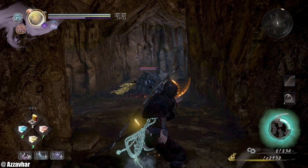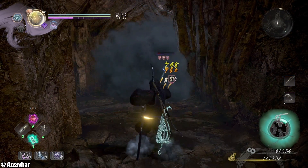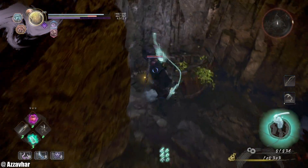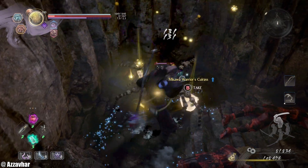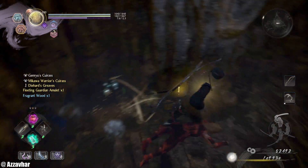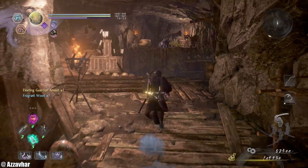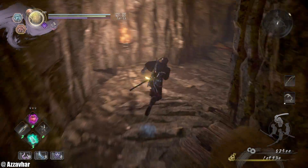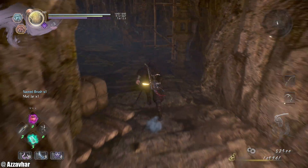Watch out for these eggs — there are some more spiders in there. Couple of enemies here, you can pop some feathers. Then finish off with kunai. There is an enemy just tucked away in the corner here. That's all of that. We've got some Fragrant Wood again — it might be worth setting the Fragrant Wood to a shortcut if you want to. If you get the Toxic debuff, you can use the wood to take it away. Grab this item here — Sacred Brush.